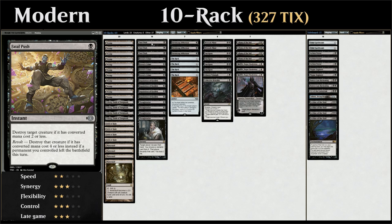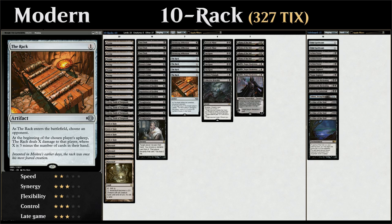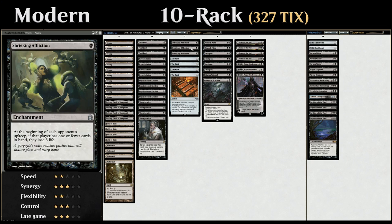Then we get to some of our win conditions where we have 4 copies of The Rack. We choose our opponent as it enters the battlefield and then on their upkeep The Rack deals X damage where X is 3 minus the number of cards in the opponent's hand. So if they have 0 cards in hand the Rack deals 3 damage, 1 card deals 2 damage, and 2 cards deals 1 damage. Very similar is Shrieking Affliction, which says they lose 3 life on their upkeep if they have 1 or fewer cards in hand — it does a bit more damage if they're holding 1 card but doesn't deal any damage if they're holding 2 cards.